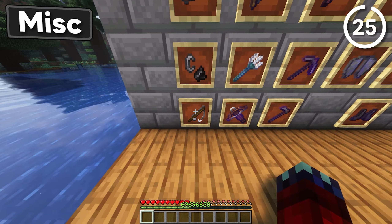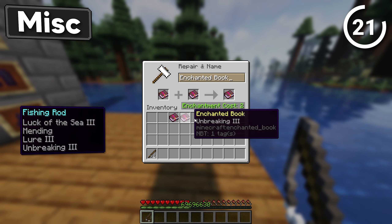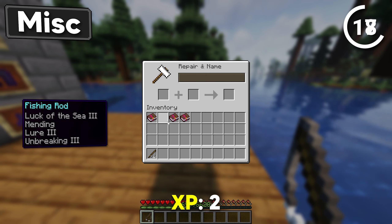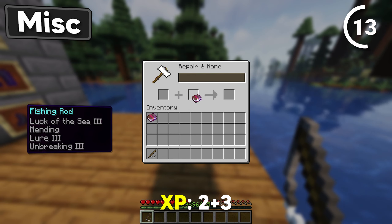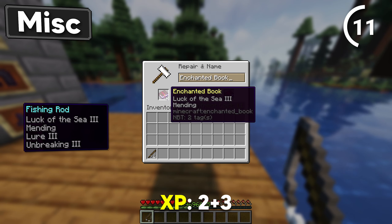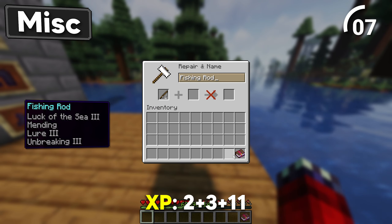Moving on to some other equipment — here's a nice fishing rod. Add Luck of the Sea 3 and a Mending book together. Then we got Lure 3 with Unbreaking 3. Smash those 2 books together, and combine our final product with the rod.